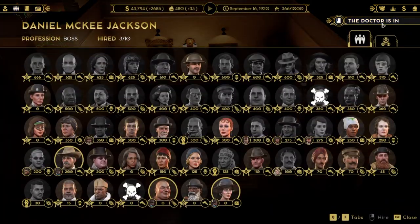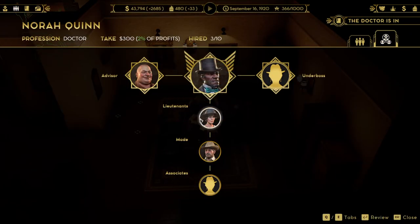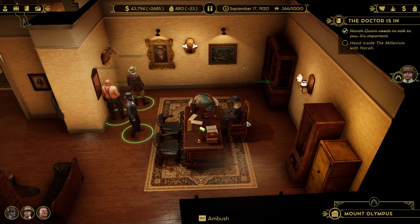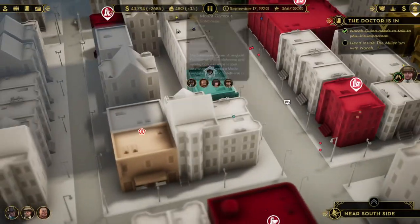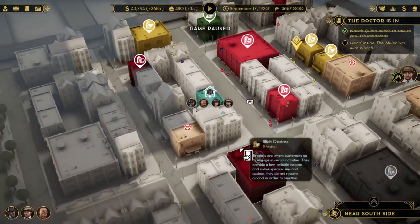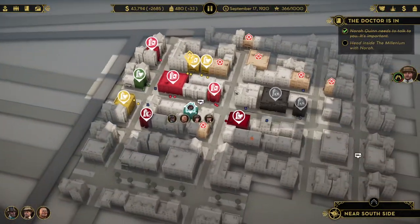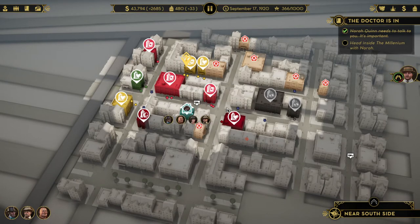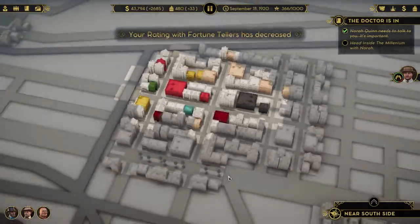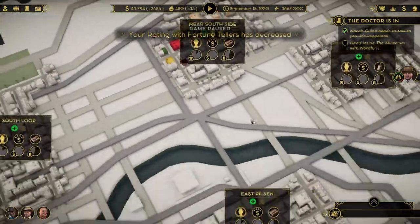Here's the deal — if we go to our black book, she's our lieutenant now. I do not know how to unassign her. We could fire her but then we kind of lose her. Even if I remove Gibby as an advisor, I can't assign her to advisor because she's a lieutenant. As you can see now, I no longer can control Nora Quinn because she's busy running my empire in Near South Side.